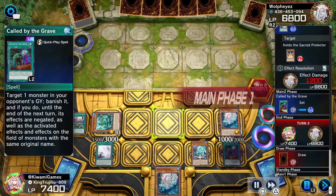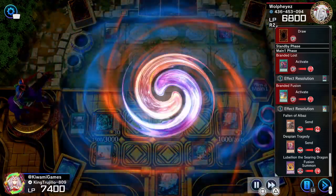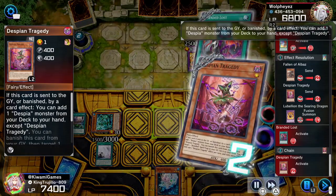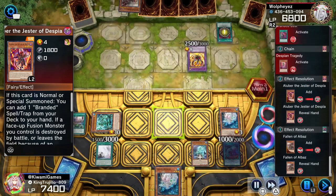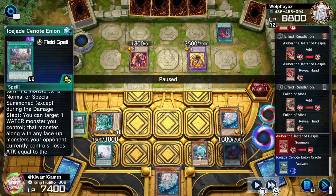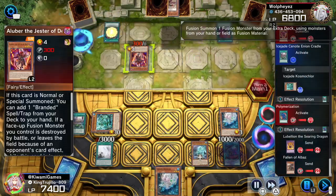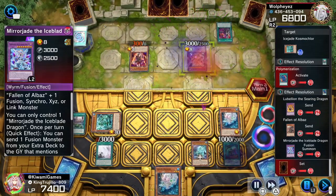Our opponent activates Branded Laws, then Branded Fusion, then goes into Lubellion — and right now our opponent is probably questioning why Lubellion is not activating. With Lost and Tragedy he adds Albaz and Fallen of Albas, then normal summons Albaz. I activate the field spell — honestly I should have waited, because the field spell's second effect lets you target a water monster you control, and that water monster loses attack equal to what gets applied to your opponent's monster. I targeted Cosmochlor and it lost 1500 attack, but so did my opponent's monster. I should have waited to apply that to the Mirror Jade.